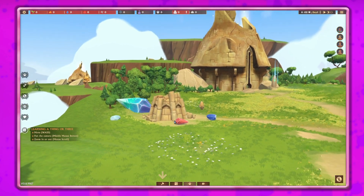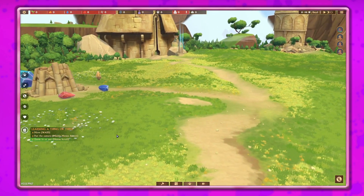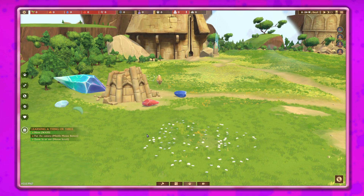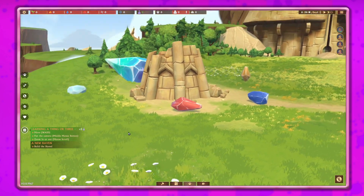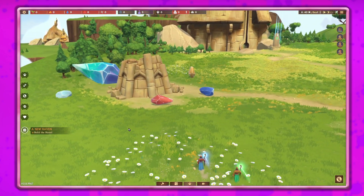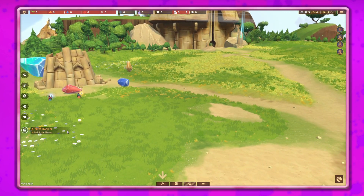We've got a broken tower here. We can zoom in, zoom out, and pan with the middle mouse button - and you guys know I hate middle mouse buttons. We need to build a hostel, so let's go ahead and zoom out.